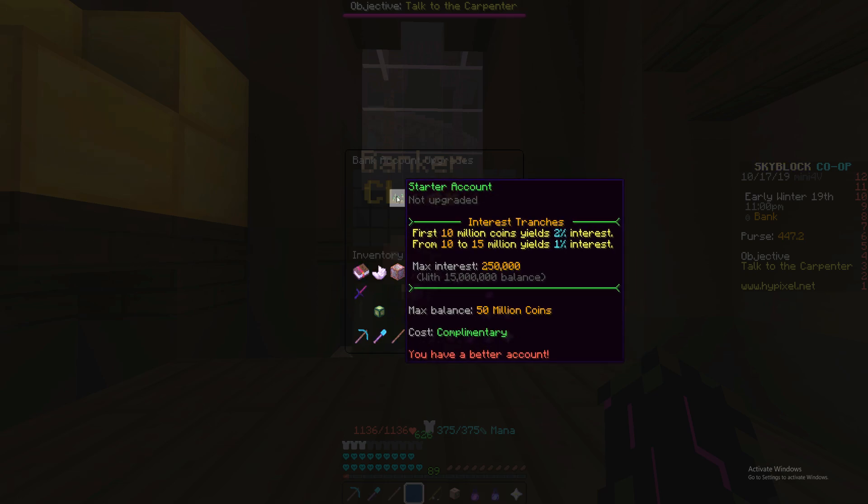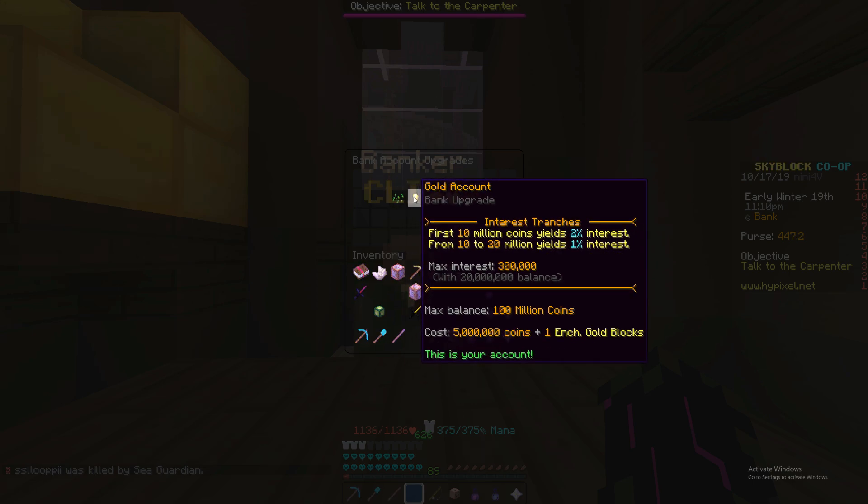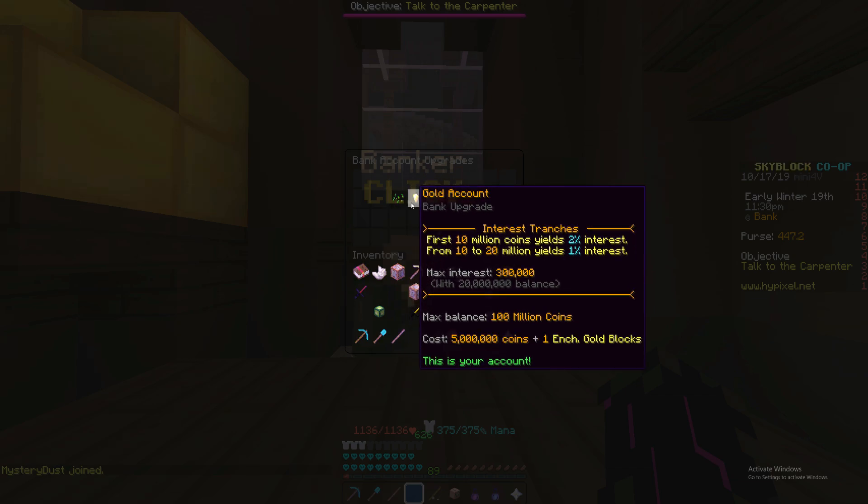As you guys can see, your starter account will have a max interest of 250,000 coins and a max balance of 50 million — we already had that. The first upgrade is the gold account. It will cost 5 million coins, which is a significant amount, plus one enchanted gold block, and the max interest is 300,000.